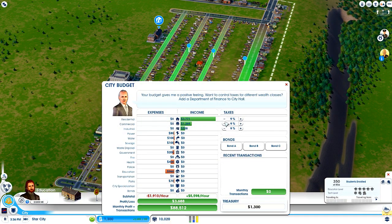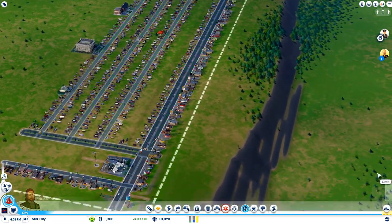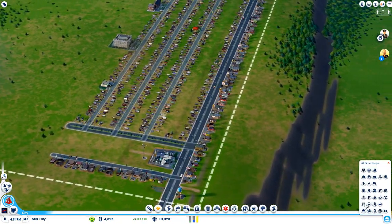Taxes — I'm actually going to take down taxes for now because I'm just starting off on my city. In fact, I'm going to leave it up for the high wealth and the low wealth. I want to kind of encourage middle wealth. They are the best, the greatest.